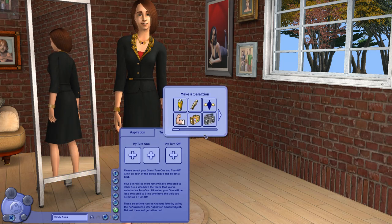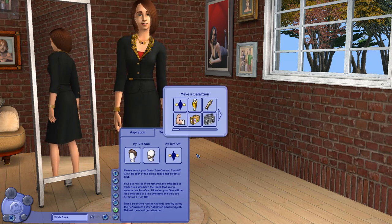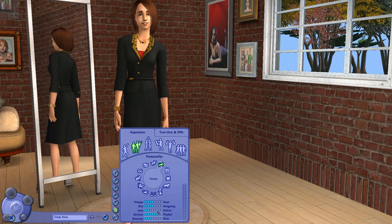Turn-ons — these do not matter at all. I'm going to say brown hair, and facial hair turn-off. Great dancer? Yes, I hate great dancers. I hate fitness. My turn-off is stinky people. Playful, lazy, kind of nice, kind of neat, kind of outgoing — yeah, that's pretty much me.